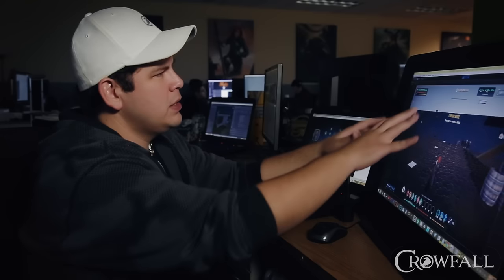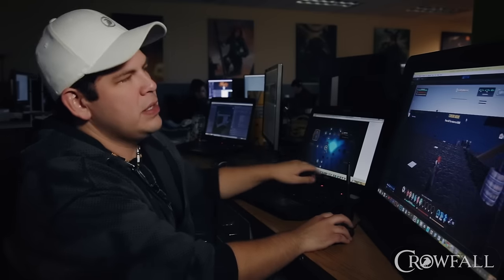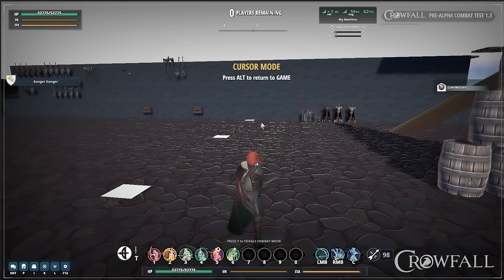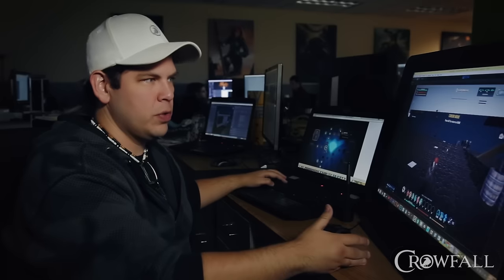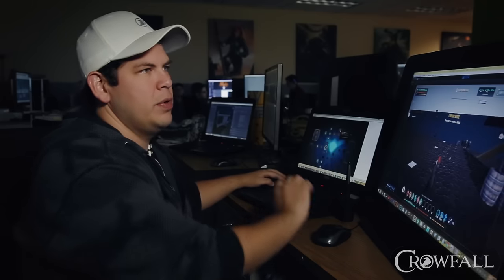We had a point of interest compass, and we went ahead and centralized that to the center of the screen, especially as we keep adding game modes. It won't just be your team you're trying to keep a beat on — you're also tracking your target. In our siege mode that we're putting in, there are points of interest that you're going to want to find and destroy in order to progress in that game mode. So it made a lot more sense to put it in the center.